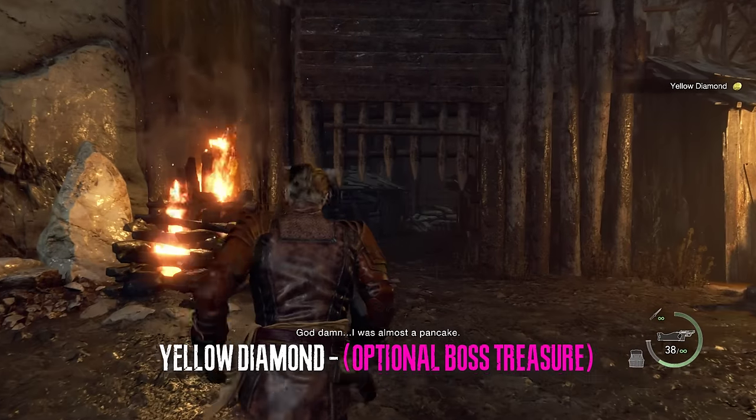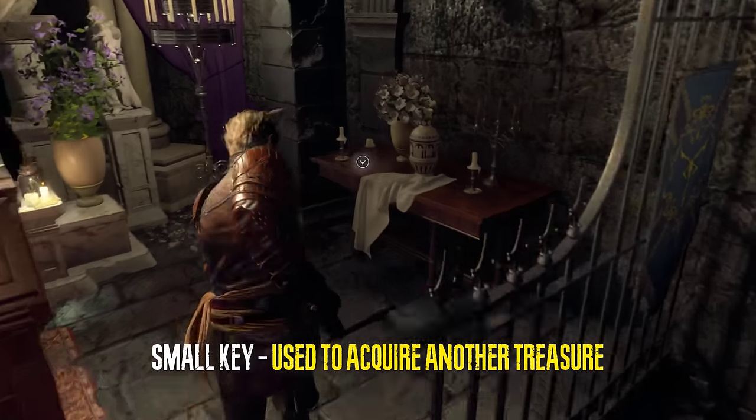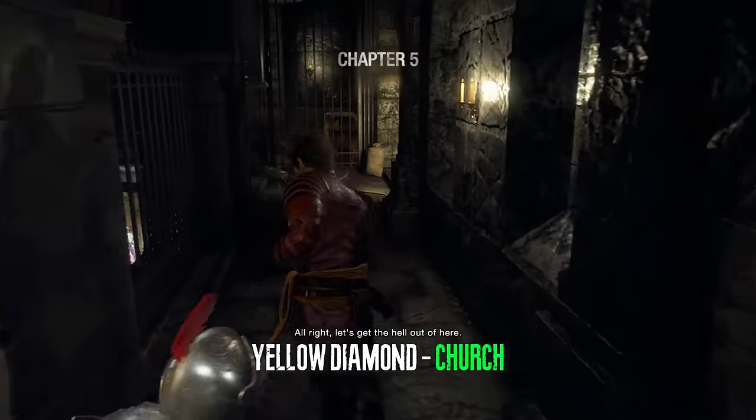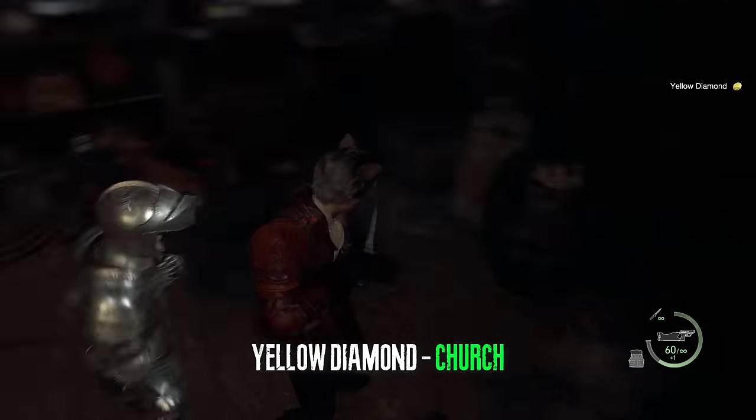After you defeat the giant he will drop a yellow diamond — this is not necessary but I wanted to point it out. In the church in chapter 4, after we fight the giant, we can get a small key. After we rescue Ashley in chapter 5 we can go back into her room and there will be a yellow diamond.